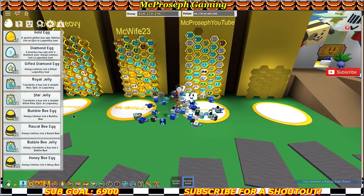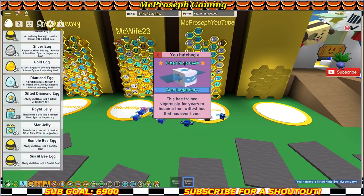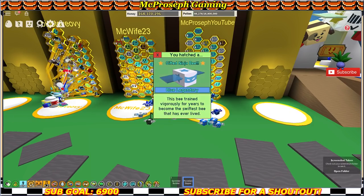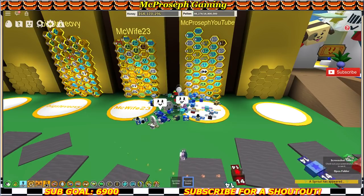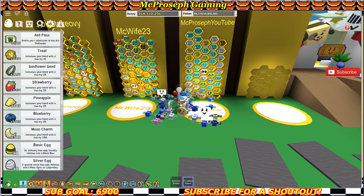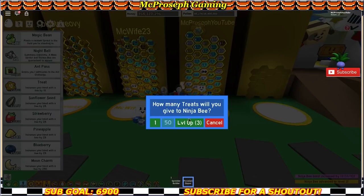All right, moving on to the next gifted egg — looks like we have two gifted diamond eggs, so these will be legendaries. Please be blue... yes! My very best possible outcome — gifted ninja bee on the 47th slot! Let's close this out and take a screenshot. Very cool, always take more than one screenshot.